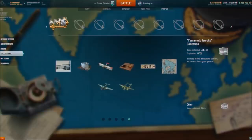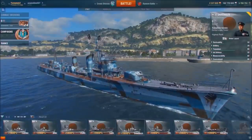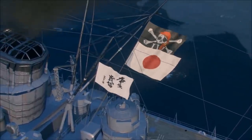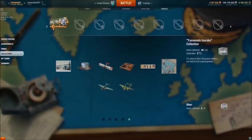By acquiring the first four parts of this collection, you'll be able to select an alternative camouflage color for destroyers, cruisers, battleships, and aircraft carriers. The final part will enable you to install two flags on Japanese ships. By compiling the full collection, you'll also get Commander Isoroku's unique flag.